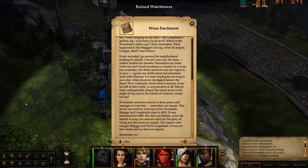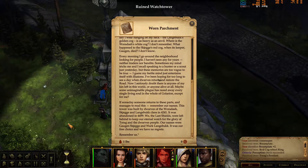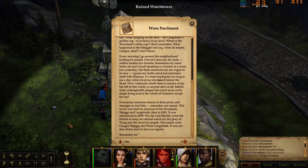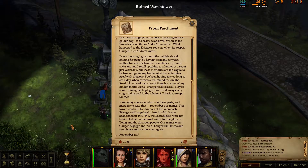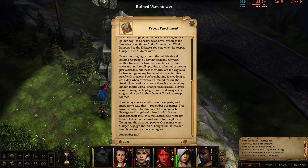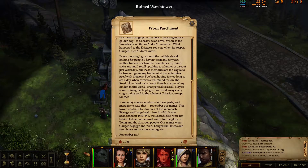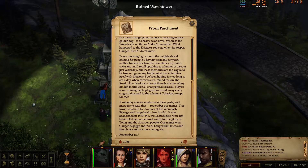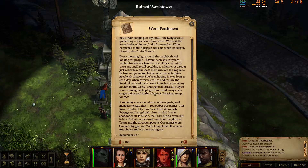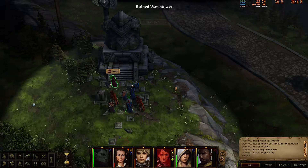I've been hoping for too long to see a day when the Dross returned to restore the road. Now I seriously doubt that there is anyone of my kin left in this world, or anyone alive at all. Maybe some unimaginable plague has erased every single living soul in the world of Galarine — except for me. If some day someone returns to this part and manages to read this, remember our names. This tower was built by dwarves of the Roran Dash — Street Jack and Lange Bok — clanned in 4241. It was abandoned in 404099. We, the last shields, were left behind to keep our eternal watch for the glory of Torak and the Roving people. Our names were Gorjan Skujak and Vork Lange Bok. It was our free choice and we have no regrets. Remember us. I already forgot — but I am sure you were an awesome dude.